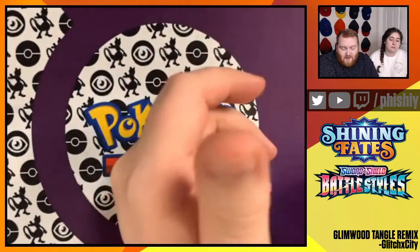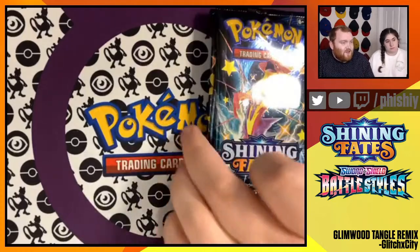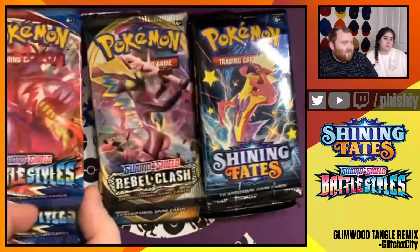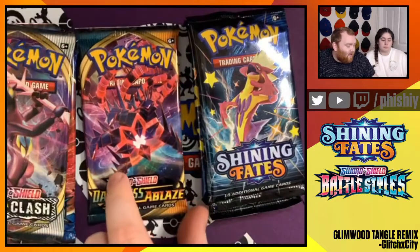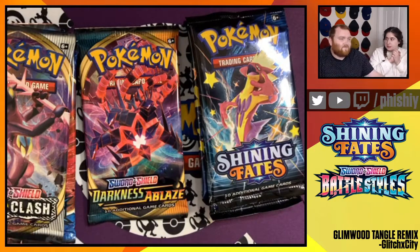From all the other sets, we also got three Shining Fates packs, two Battle Styles packs from the Galarian Rapidash box, along with a Sword and Shield Rebel Clash pack, and a Darkness Ablaze pack. So we're going to open those right up and see what we get.